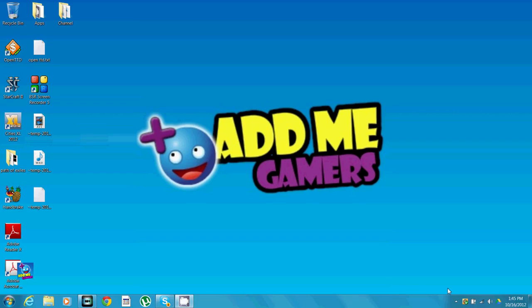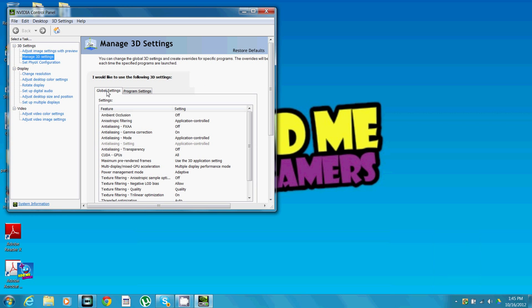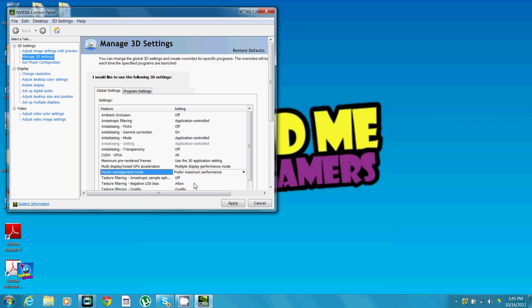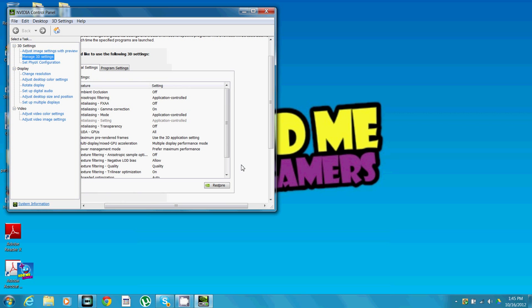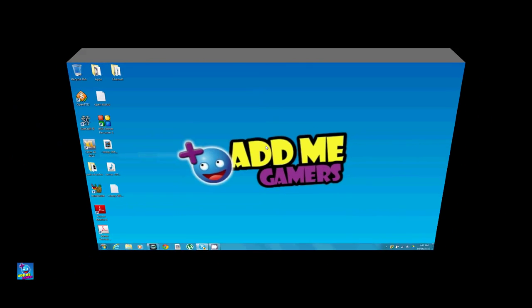If you're running an NVIDIA card, go to your control panel, click Global Settings, and find Power Management Mode — it's set to Adaptive by default. Change this to Prefer Maximum Performance and click Apply. This may also help stop Diablo from lagging.